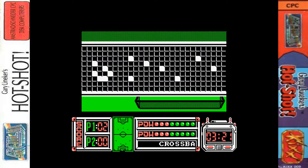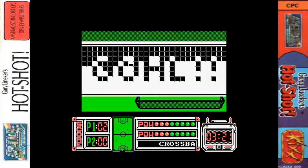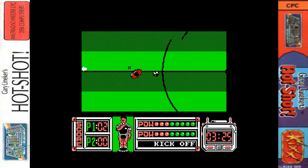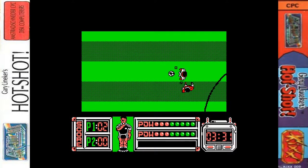We hit the crossbar there - and Gary Lineker pounced! Typical Gary Lineker goal - a poacher's goal, headed it in off the crossbar. Fantastic. We're 2-0 up against the Scots. Apologies to any Scottish viewers.